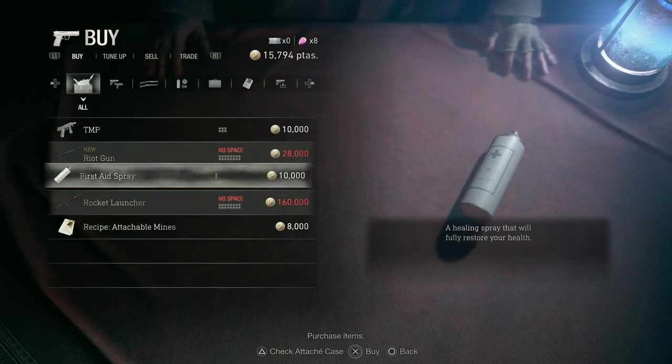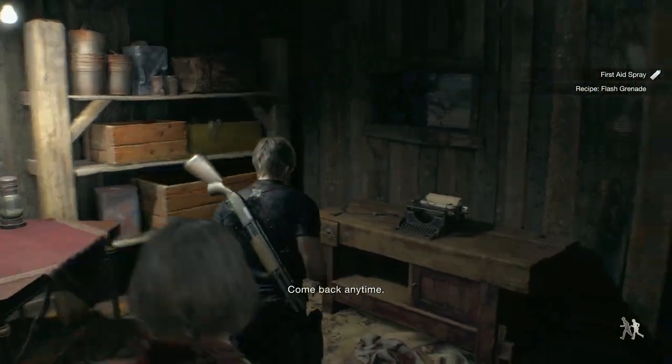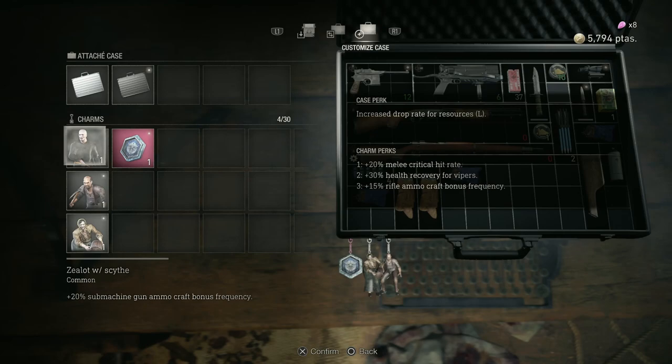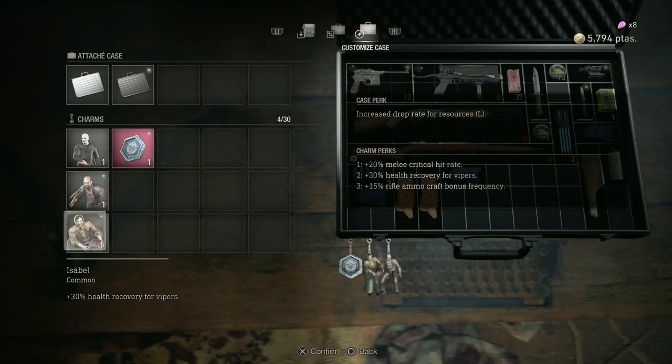I'm gonna buy the first aid spray too, and that's it - that'll be all. Let me show you guys my charms: I have this epic charm which is plus 20% melee critical hit rate, I have this one for submachine gun ammo which I don't use, 50% rifle ammo craft bonus - so this is great, if I make rifle ammo instead of getting four bullets I get seven. And plus 30% health recovery for vipers - that's useful but I don't have any vipers right now. I'm gonna play that shooting range mini-game more later and try to get some other charms.